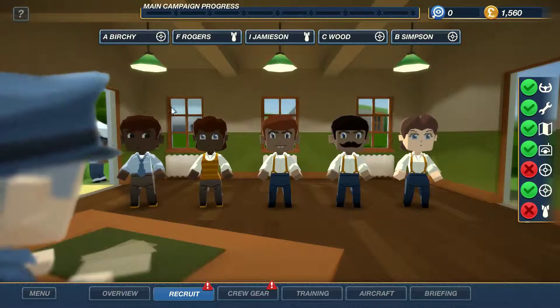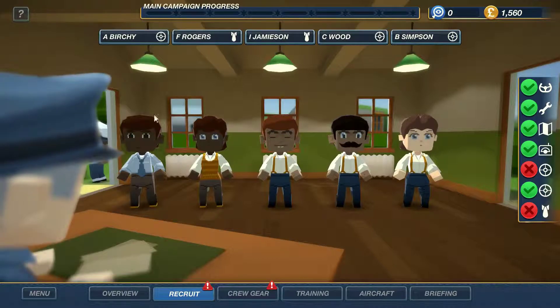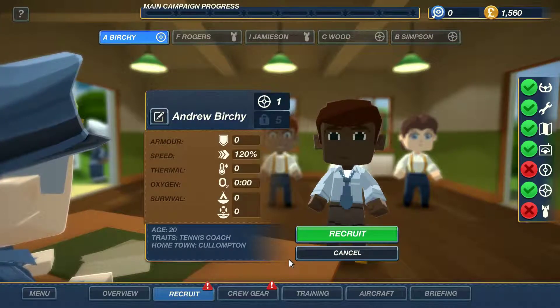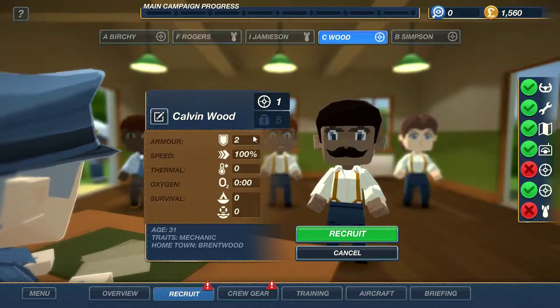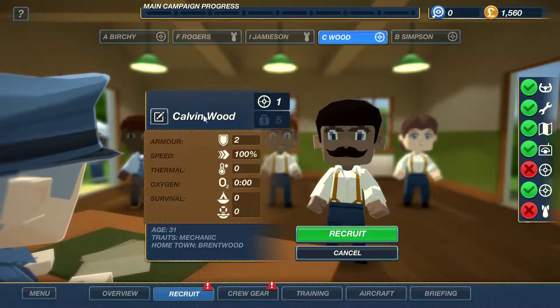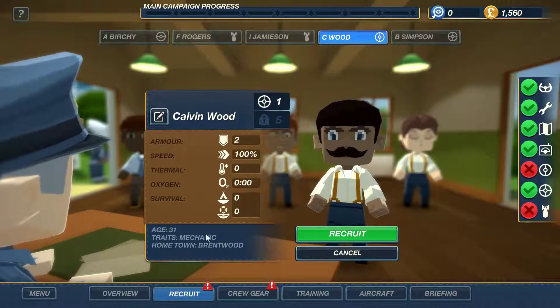The choice of three are the gunners. We'll look at the gunners before the bomber because we get a choice of three bombers once the gunner has disappeared. Birchie is really fast but Andrew hasn't got anything else going on - he was a tennis coach. In the Second World War they recruited a lot of people that weren't trained soldiers. Calvin Wood has got a bit of armour - he was a mechanic from Brentwood. Maybe he's just a better gunner.